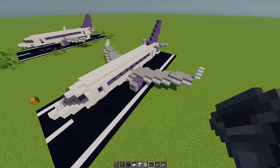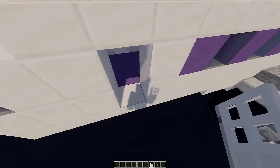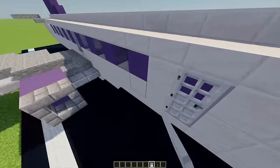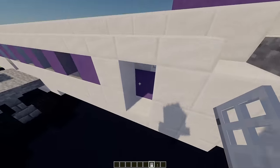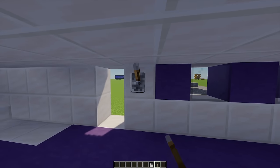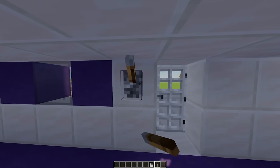The exterior of our plane is all complete! First let's add some doors — I've got some iron doors and I'm going to place these in the doorways we made earlier. Coming into the aircraft, I'm going to place one lever either side of these doors and just keep them switched on.